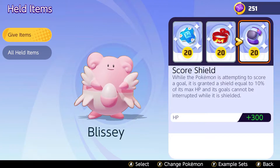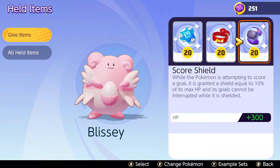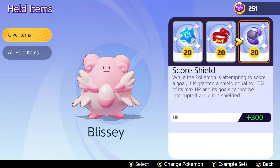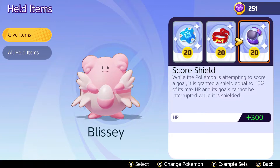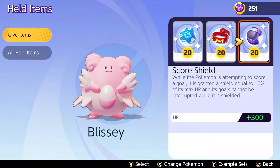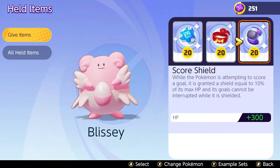The third item is Score Shield — not just for the additional HP, but for the shield it provides when trying to score. At level 20, you get a 10% shield based on max HP, and you can combine this with Body Barrier for a huge total shield — around 50% with Blissey's large base HP stat. You can almost instantly dunk those 50 points in the last two minutes, which is very effective. I wouldn't recommend any offensive items since Blissey is a full support and even tank character — go with this build to get the most survivability.